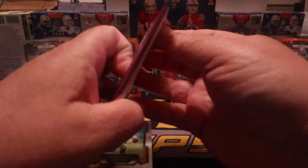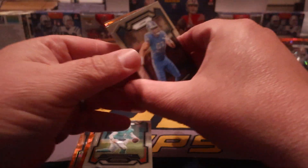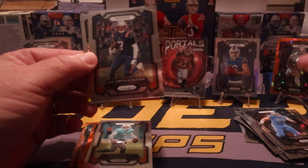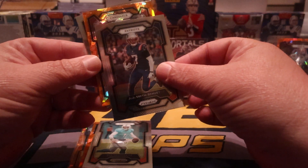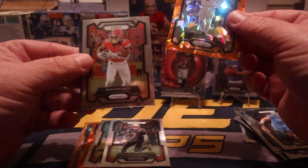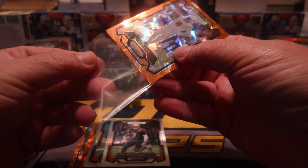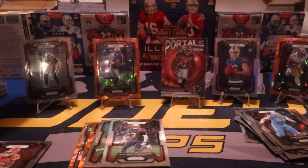Last pack mojo — not to be greedy, okay. Here we go — starting off with Aiden Hutchinson from Detroit, guys, a beast. Patriots Juju. Let's see who our last ice is gonna be — it's a Cardinal, it's a rookie — let it be — yes it is, Bijan! Yeah baby! Nice, nice hit. I'm definitely not complaining — I'm happy with this box. There's a good box, no argument there.